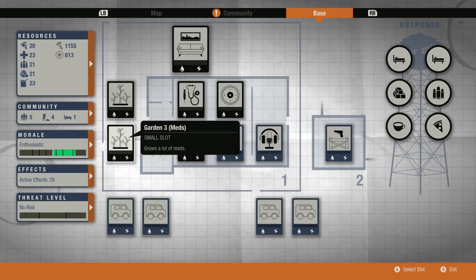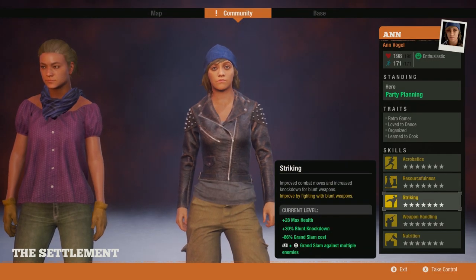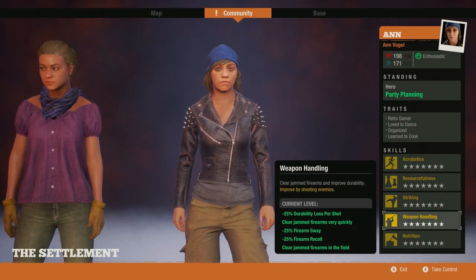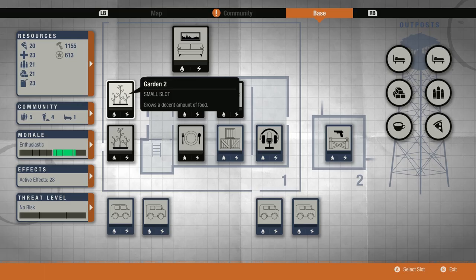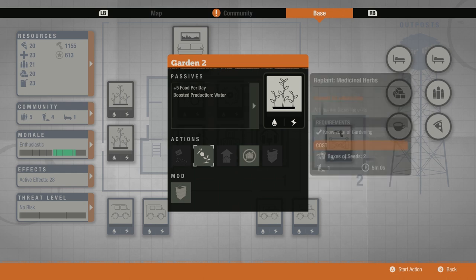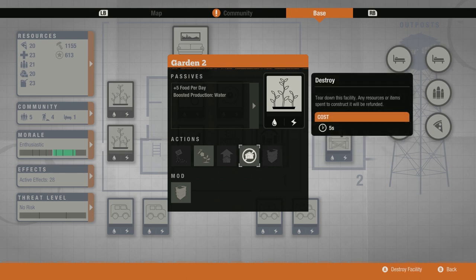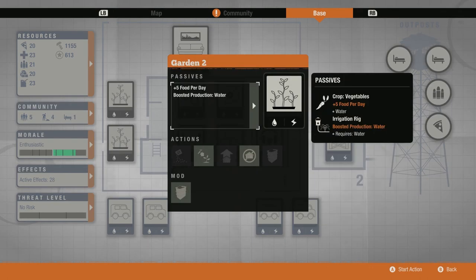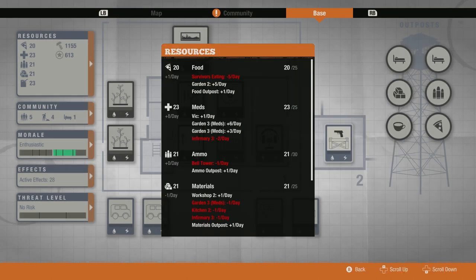The third one I have there is a kitchen, which is optional — I have it there to take advantage of one of my community members' cooking skill. You should put in one that takes advantage of one of your community members' skills. In the two small outdoor facilities, I have a pair of gardens — they would be hydroponics facilities but I still need to find a utilities guy for that. One is planted for food and one is planted for medicine, in order to neutralize both our food consumption and our demand for medicine from the infirmary.